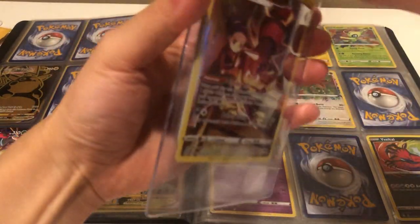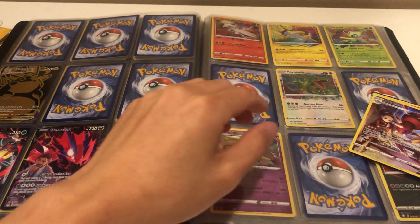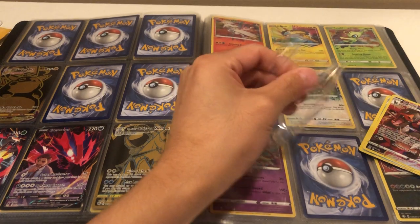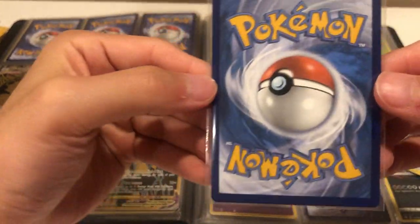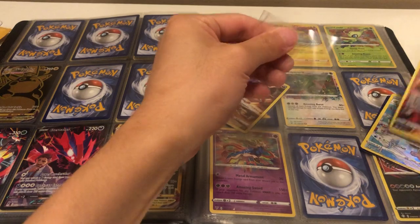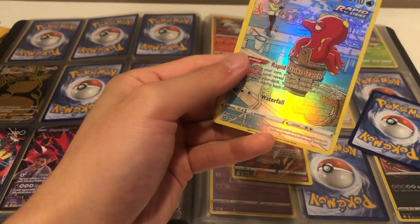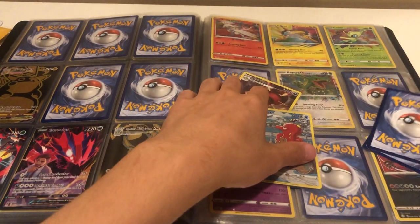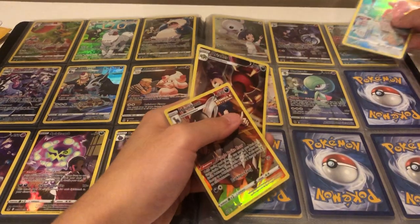They didn't necessarily keep it too safe, but it is what it is. So we have an Eelektross — this is supposed to be near mint — and it traveled safely, okay. We have a Houndoom, and this is going to complete all the white border Trainer Galleries I was looking for. The Houndoom is out of the way as well. And then we have an Octillery. Let's check — we'll put the Octillery here, the Houndoom here, and the Eelektross here.